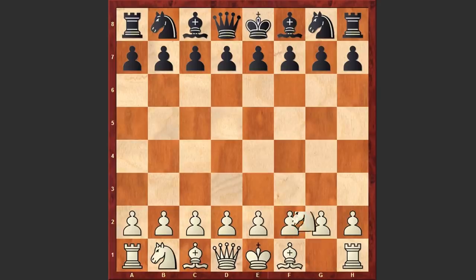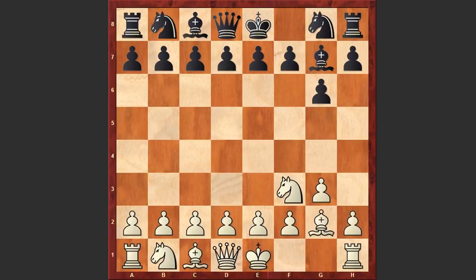Barca started the game with Nf3 and g6 by Tal, g3, Bg7, Bg2. These first 3 moves are the hallmark of the King's Indian Attack, which Barca has played so often that some opening books call the opening system by his name. D6 by Tal, d3. Of course d4 looks more vigorous but Barca prefers the restrained style.